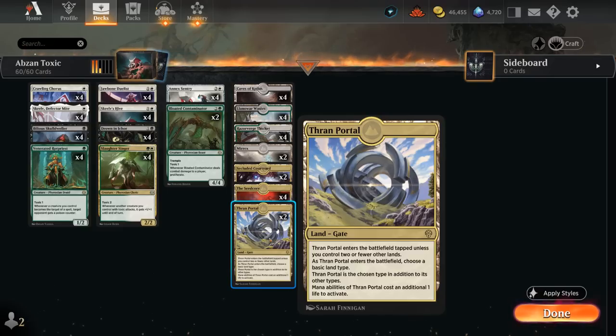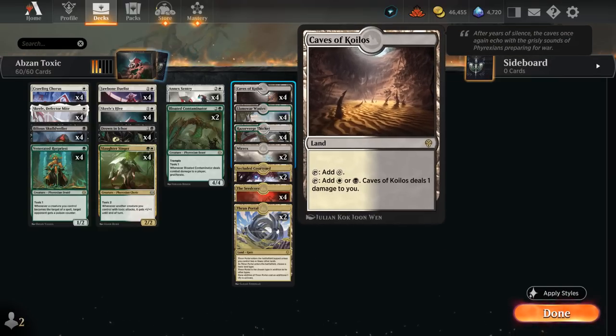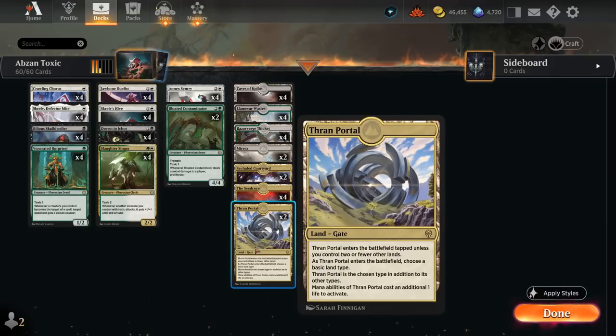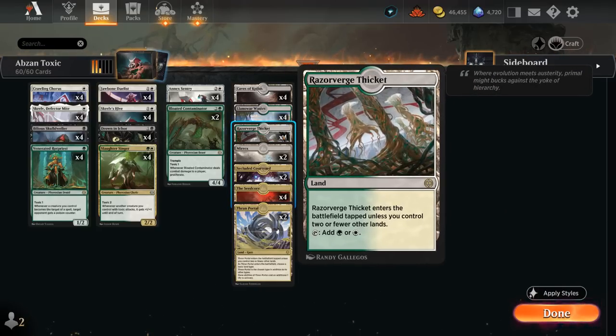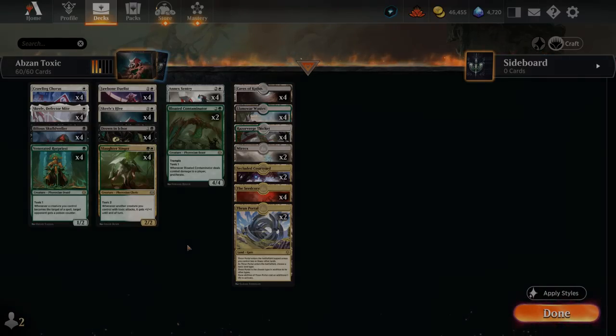Thran Portal lets you name any color, but it costs 1 life every time you tap it — even more painful than the Painlands, since at least those can tap for colorless without paying life. So you don't want to go overboard with the Thran Portal. We also have 4 copies of Razorverge Thicket as a new Fastland, and 2 copies of Mirrex, which makes 1 mana of any color the turn you play it, but afterwards only makes colorless — best held as long as possible, though in the late game it can tap for 3 to make a 1/1 Mite token.